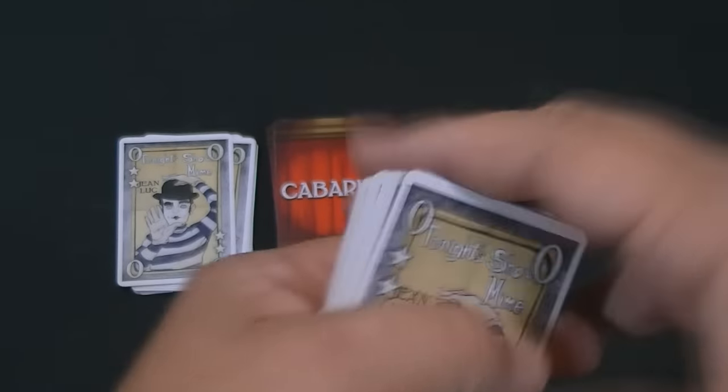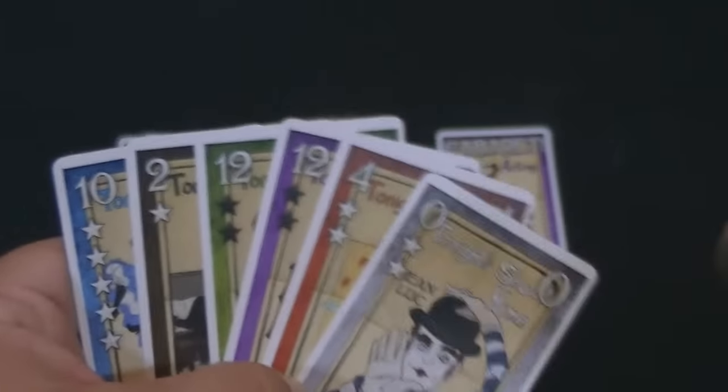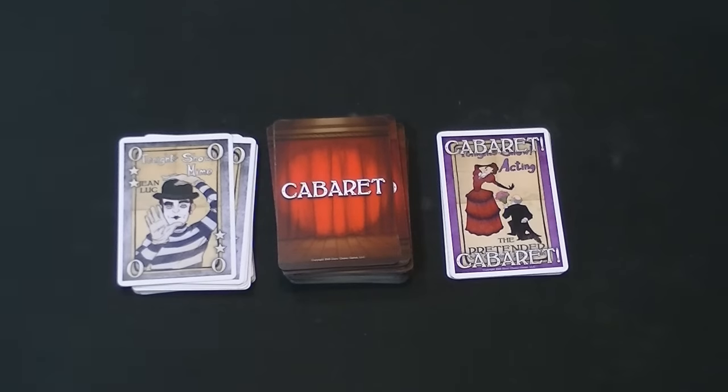If you keep matching and matching and all six cards have a match, then nobody wins the trick — it's set aside and nobody gets to claim it.